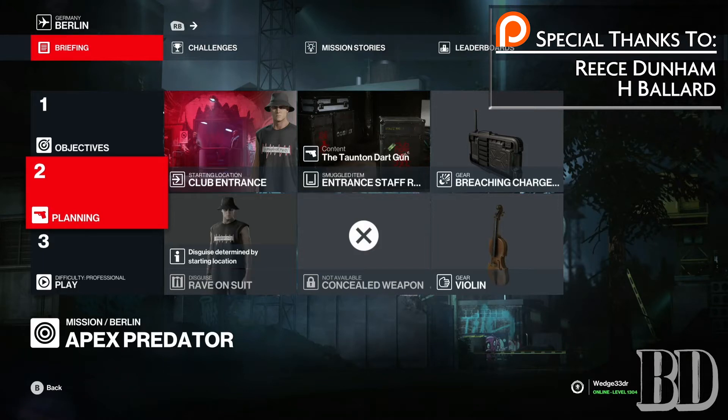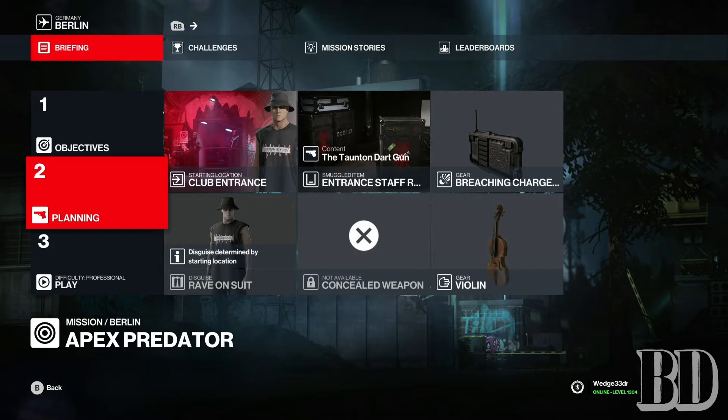Hey there everybody, it's Big Dave. I just wanted to make a quick short video to talk about a little boosting skip that I've been using a lot in Berlin that's really fun. It can get you from the top of the map down to the bottom of the map extremely quickly. It's going to be with a violin on top of a briefcase boost, the same boost I usually use to get out of bounds in levels.